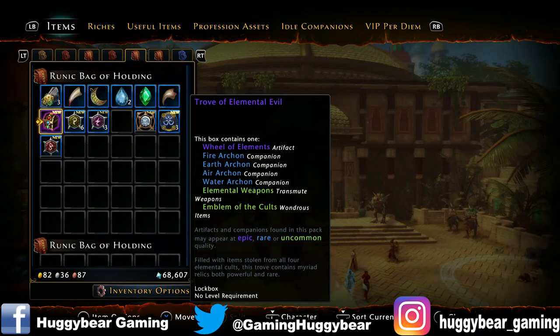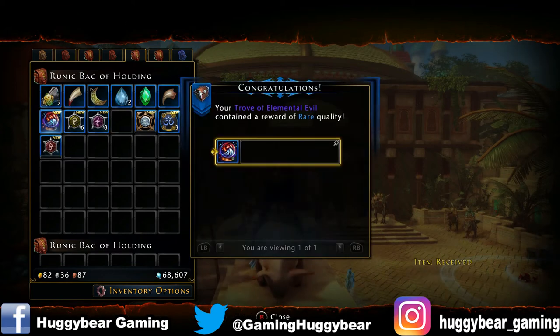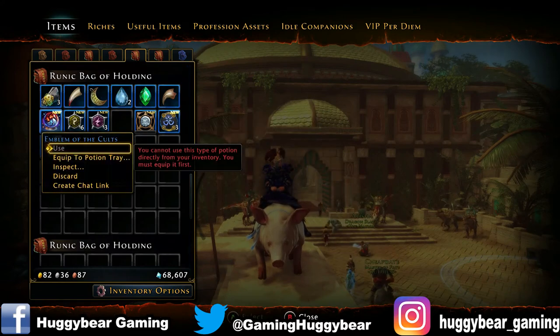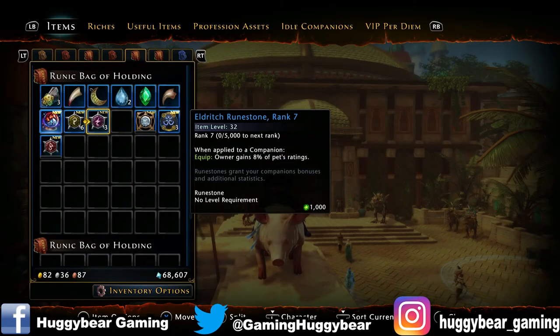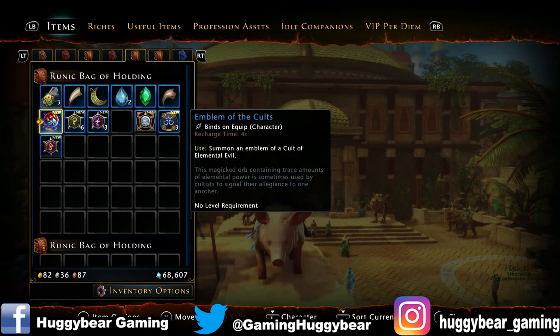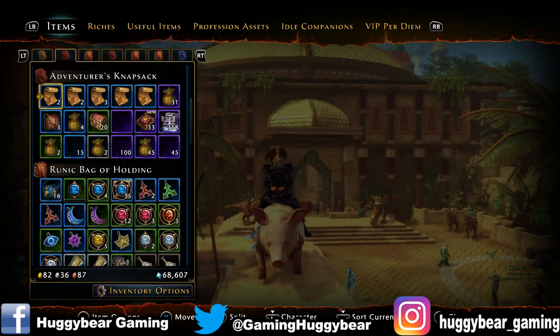Let's open up the trove of elemental evil — hopefully we'll get the wheel of elements — and we got absolutely nothing. We got emblem of the cults, it's crap, don't actually know what it does, it's a consumable. So out of the best lockbox we got, out of the best things we could have got, we got the worst thing. Not even an icon — but that's Neverwinter, that's it.